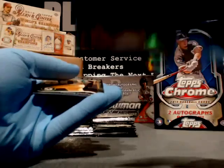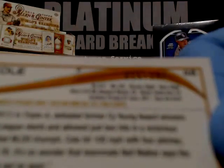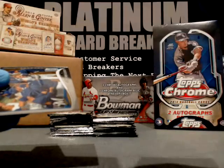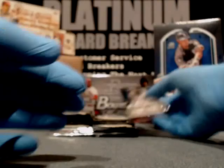We have Francisco Liriano, Pirates. This is a refractor for Gerrit Cole — it's going to be numbered to 199. It's a refractor: Gerrit Cole, Pittsburgh Pirates, number 18 of 199. There it is — 18 of 199 for the Pirates. Nice card — we'll top load that up for you. Cespedes for the A's. And Jonathan Lucroy, Milwaukee Brewers.